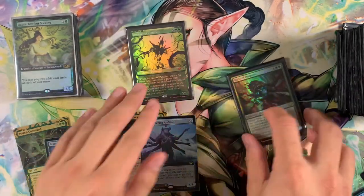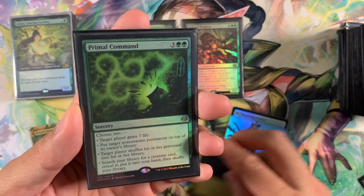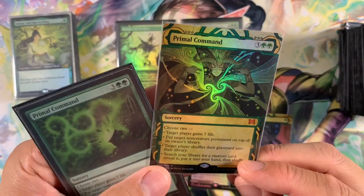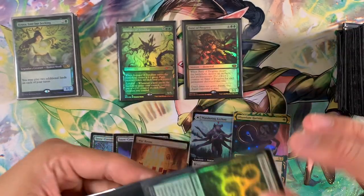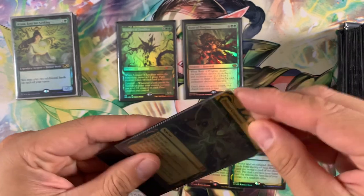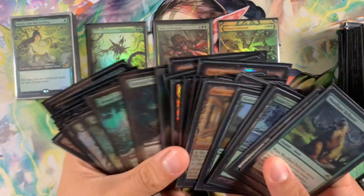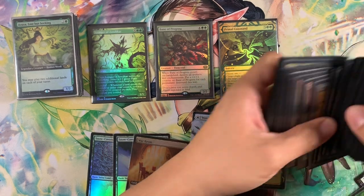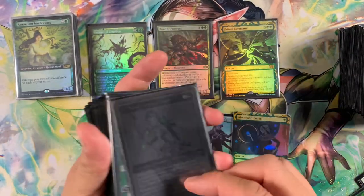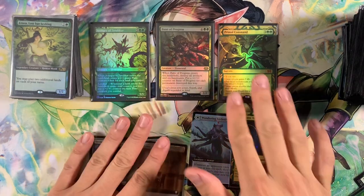Another art update: Primal Command. I had the Modern Masters 3 version, but they printed Primal Command in the Strixhaven Mystical Archive — I love this picture. It does look a bit odd since my whole deck is green and the Mystical Archive version isn't, but it's cool to have different art styles. I do have one black card in the deck — a black Nissa — so I've already embraced different art styles. Primal Command update done.